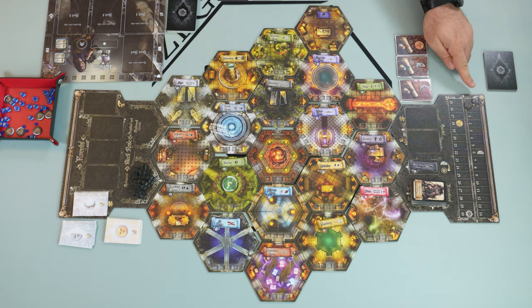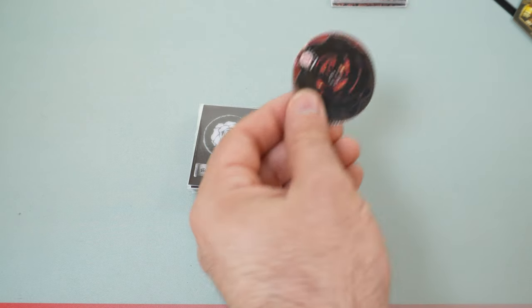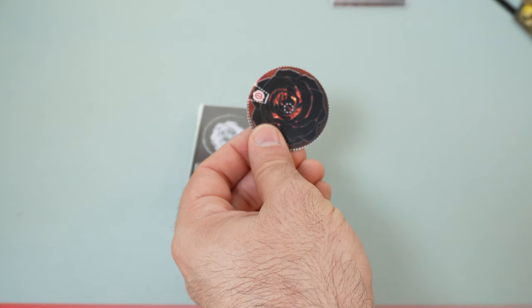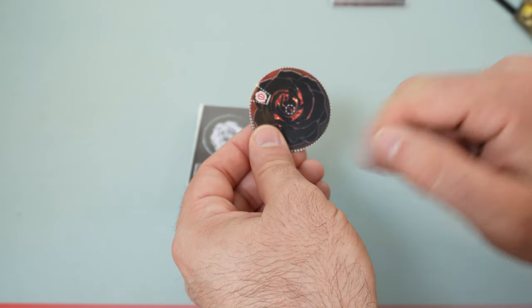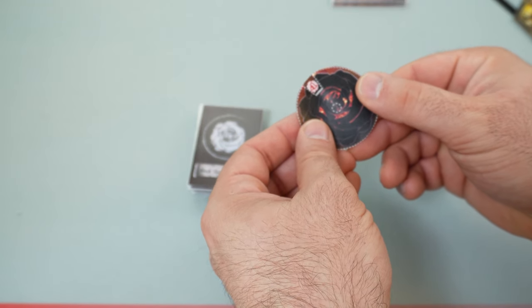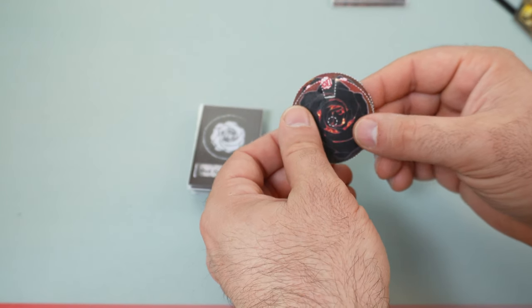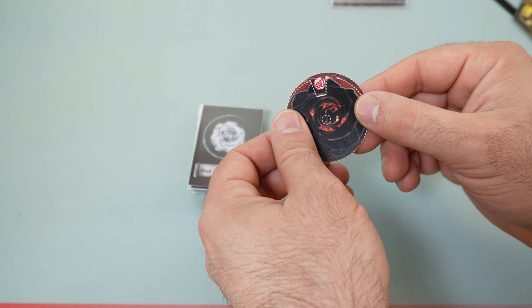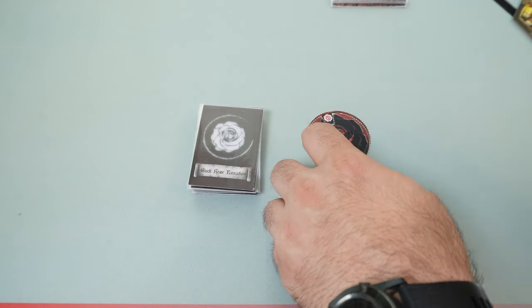We take two tokens: one for the mage we've chosen — in this case Rebecca — and the token of the Black Rose, and we put both on zero. After that, we set the perillium, which is something new from the print and play. It goes from zero, and if turned, from minus one to minus five on one side, and plus one to plus five on the other side. For now, we set it at zero and place it next to us.